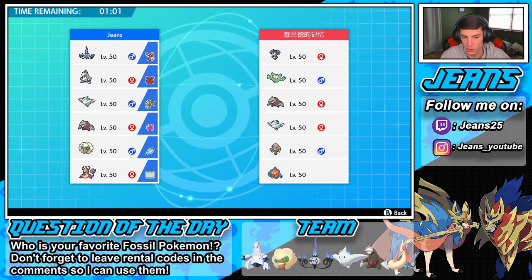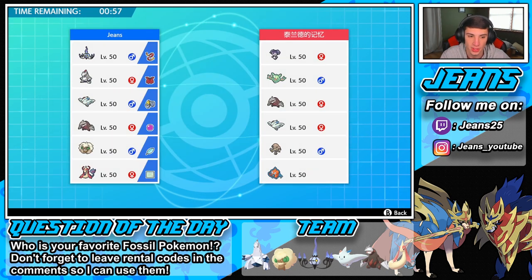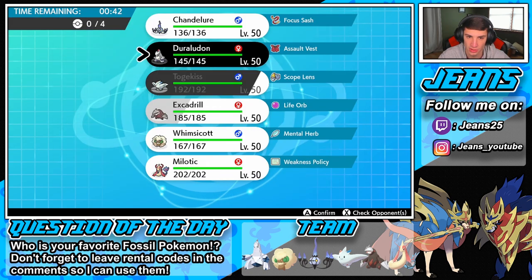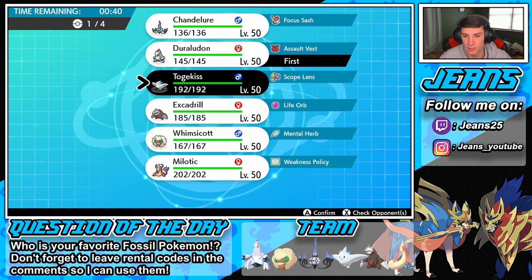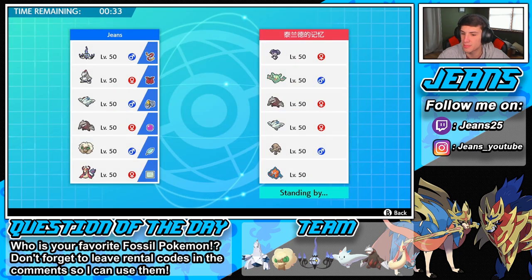I could counter up his Trick Room. I could do lots of different things. I don't really want to lead Duraludon. I could go into Milotic and try to trigger that Weakness Policy. I think I'm going to go Duraludon — get that Stalwart ability going. Maybe Togekiss alongside it; we have that Ally Switch and all that good stuff. We'll bring Milotic in the back end. Does he have an intimidate Pokemon? I don't think Hitmonlee learns it.